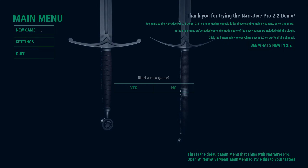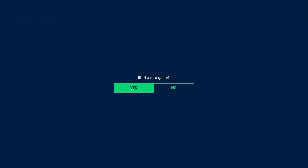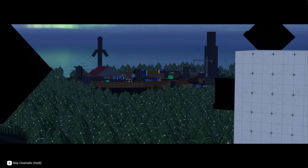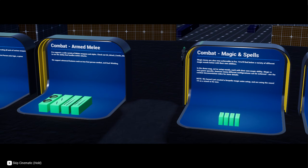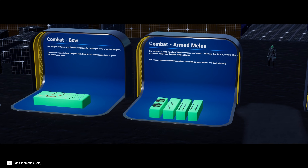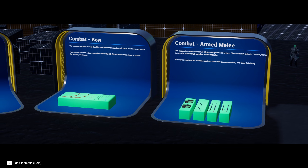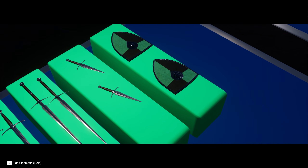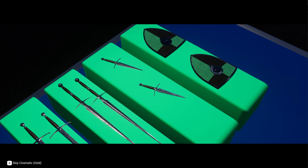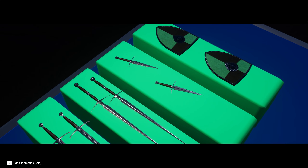I'm going to click on new game and start a new game. Welcome to the Narrative Pro 2.2 demo. 2.2 is a huge update, especially for those wanting melee weapons, bows and other medieval styles of combat, so we now cater to those types of games instead of just being more of a modern shooter focused plugin. This demo gives you a good chance to stress test the plugin and make sure you're really happy with the quality before you buy it.